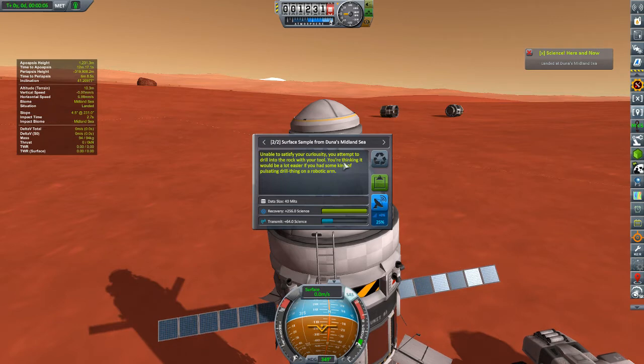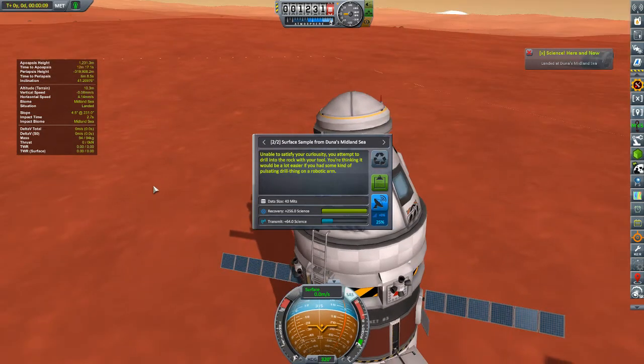Unable to satisfy your curiosity, you attempt to drill into the rock with your tool. You're thinking it would be a lot easier if you had some kind of pulsating drill thing on a robotic arm.